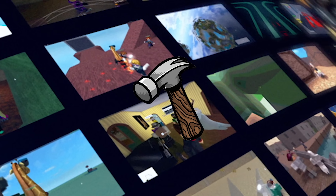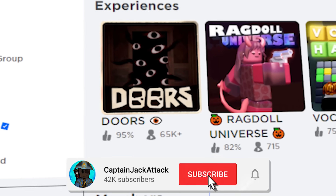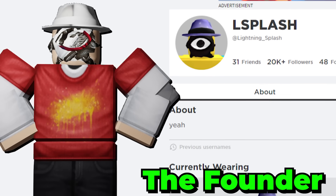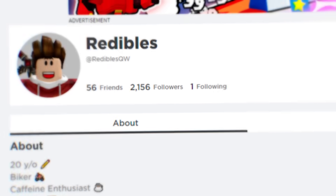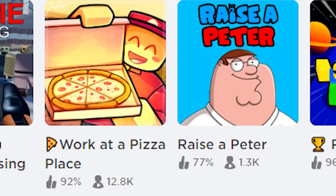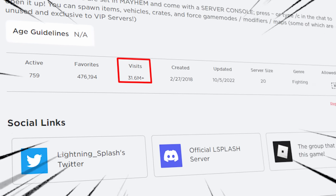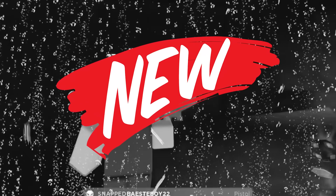As with many games on Roblox, it generally has to start with a developer or a group of developers in order to make an idea come alive. The group behind the development of Roblox Doors is known as L-Splash, headed by two main developers: Lightning Splash, the founder of the group, and Redibles QW, the second-hand man right behind. The two developers have had experience creating Roblox games, their most popular together being Ragdoll Universe, which boasts over 31 million visits currently. But they were not satisfied and decided to take a shot at creating something new.